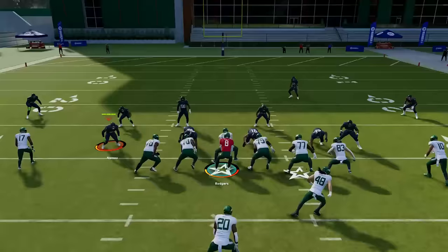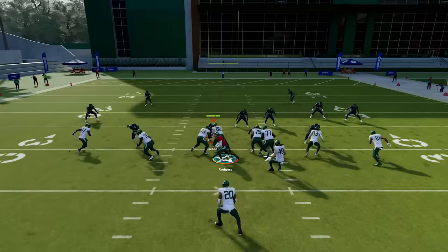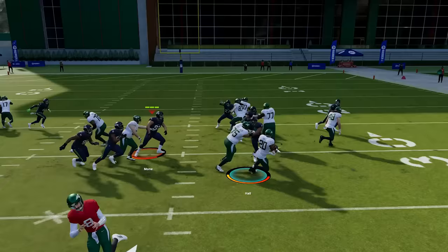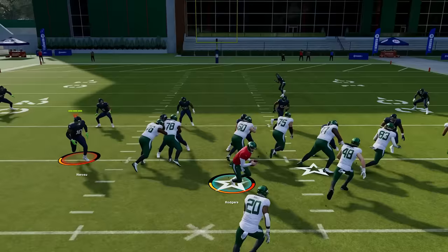When running the ball, the most important thing is having good vision, following your blockers, and being patient. You don't want to predetermine which hole or lane you're going to choose — you want to see what opens up, and when you see the hole, then you attack it. You never want to hold down the sprint button too soon. The sprint button is the right trigger or R2. You want to hit it once you're in the open field with a lot of green grass in front of you to maximize your runs. You don't want to hold it in the backfield because that causes the defense to block shed quicker and you'll have a hard time running the ball.